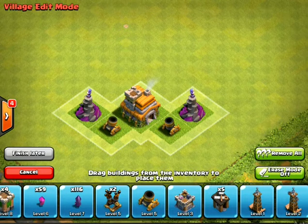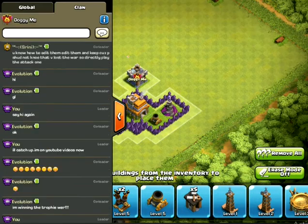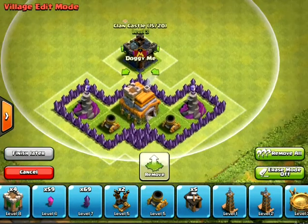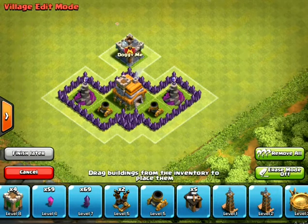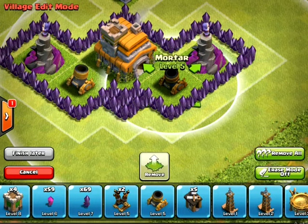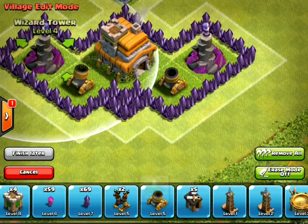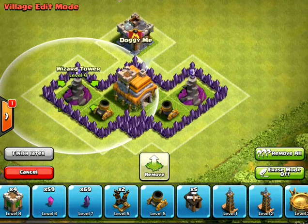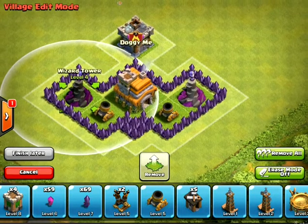So here is the basic structure. The clan castle troops are very useful in defenses. The archers can't shoot through these walls to the Town Hall — they will be taken down by the mortars and wizard towers, because the walls force the archers to go to the left side where my wizard towers can take them down.